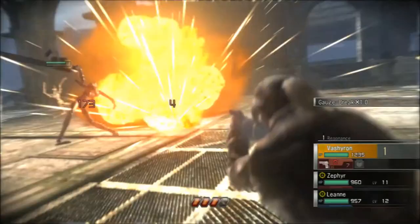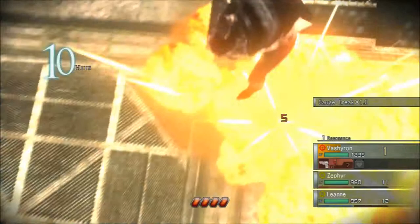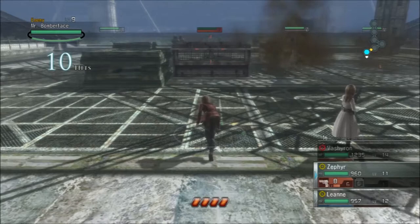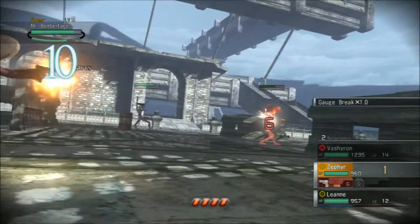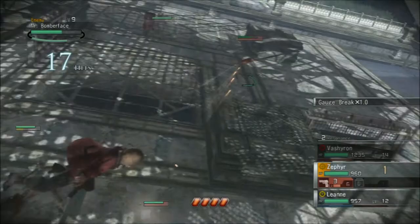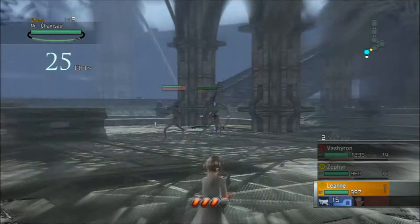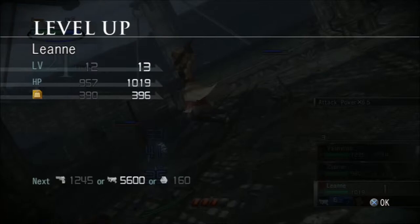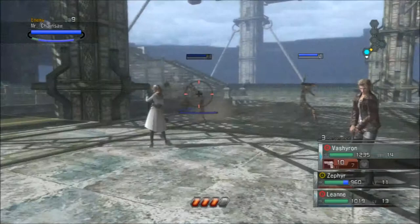Did I get rid of the chainsaw? Yes, I did. I want to shoot that — oh, I missed him. I want to get his face to blow up if I didn't already. Now I want to target the chainsaw. Let them line up. 201s, that's not too bad. I'm going to run this back out and hit that gun head, and then we'll get a tri-attack to finish him up.